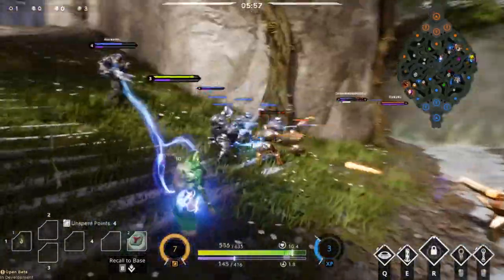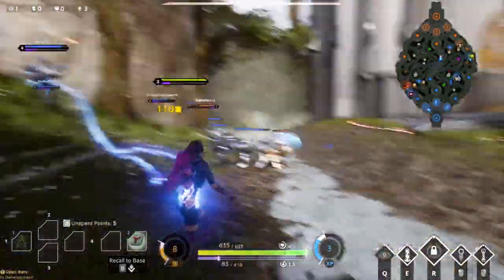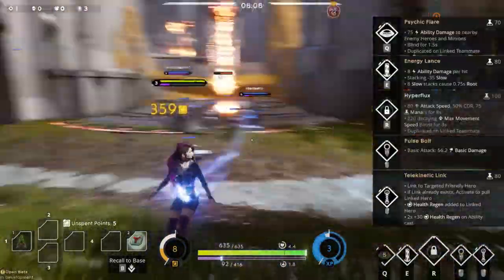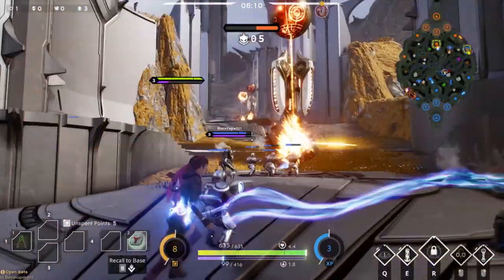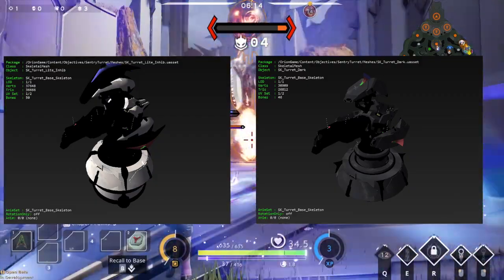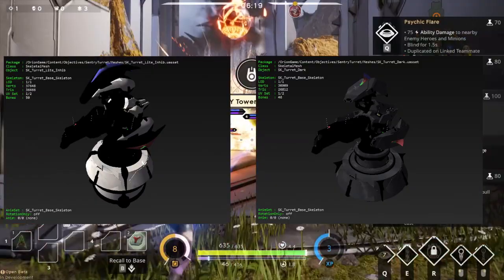We've been talking about smaller game modes for ages, and hopefully this starts happening very soon because it brings a new look to the game. There's also a new object called the Sentry Turret and it looks amazing — there are some pics hopefully popping on your screen right now. You can see two Sentry turrets; the meshes are pretty much created for those weapons, which is really cool.